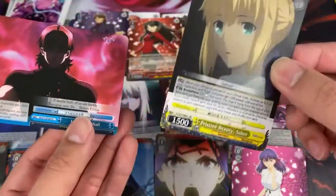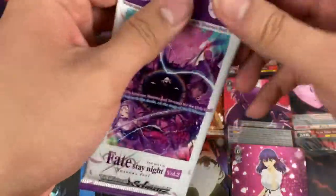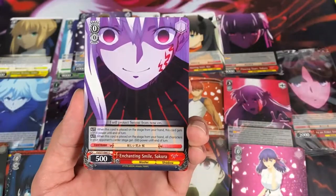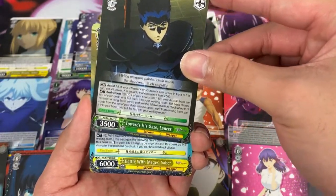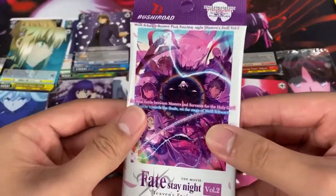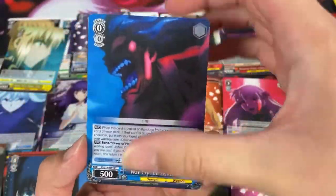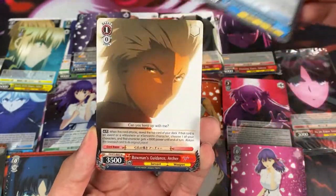Two more packs — let's see if we can do it. Maybe we got that last pack magic going here. Furious Gilgamesh, Requesting Freedom True Assassin, Battle on Top of a Vehicle Lancer, Enchanting Smile — that is pretty enchanting. Towards His Gaze Lancer, Battle with Mages Saber, and another Impeding Wall. Final pack guys, let's see if we can pull it. If not, we still pulled some nice cards here. Not complaining — very nice box. Definitely keeping one sealed for my collection.